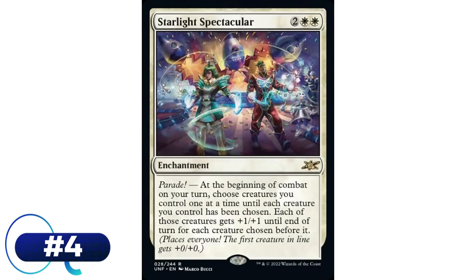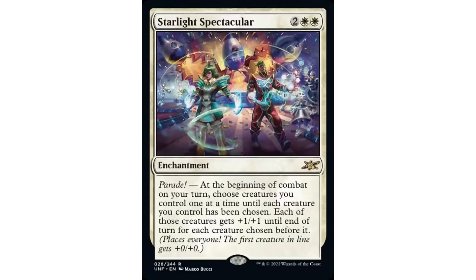Coming in at number 4 is Starlight Spectacular - two white white enchantment with Parade. At the beginning of combat on your turn, choose creatures you control one at a time until each creature you control has been chosen; each of those creatures gets +1/+1 until end of turn for each creature chosen before it. This is our first card without any dice rolling. If you have four creatures in play, you choose them one at a time - the first creature gets no bonus, the next gets +1/+1, the next gets +2/+2, and the last gets +3/+3.